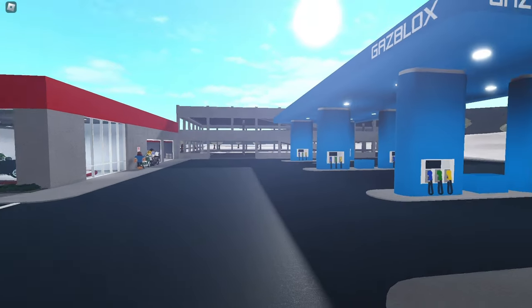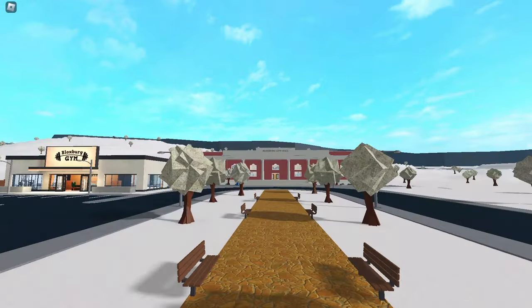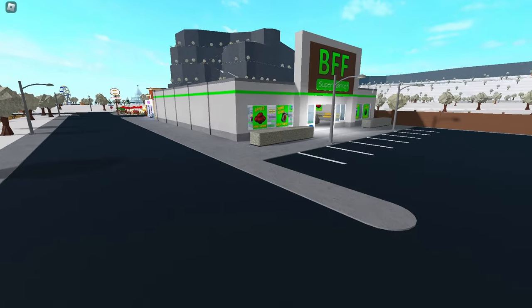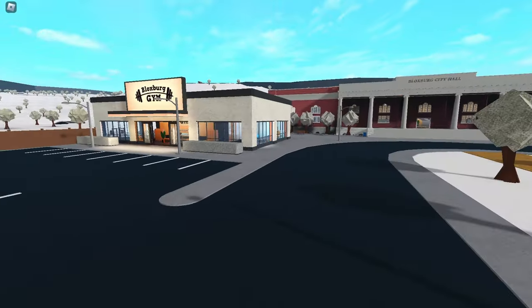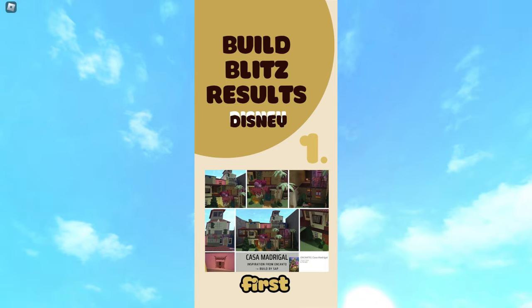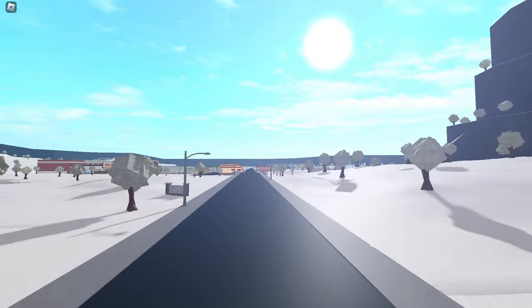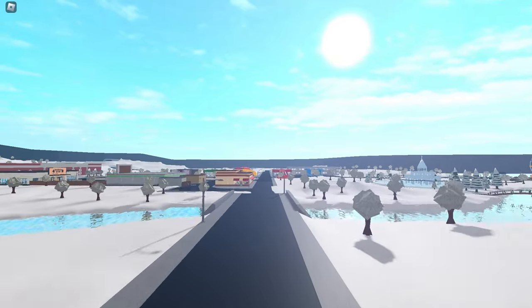Hello everyone! I'm very sorry I haven't been active in a while - a lot has been going on. But today we'll be doing build hack videos. Before I get into that, I want to mention that I hosted a Build Blitz competition about two weeks ago. The winner was called Sap, and she built an Encanto house, which I thought was really good. So big credits to her - let's get into the video!